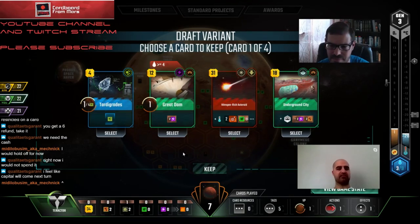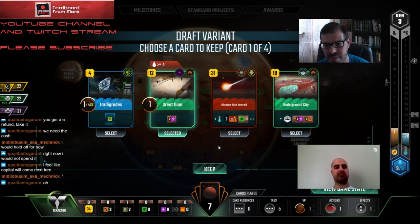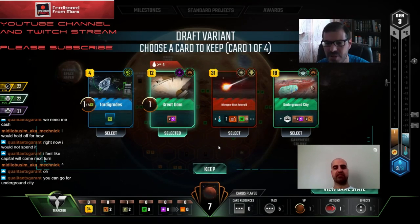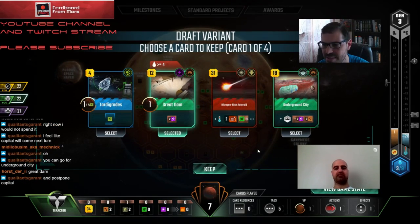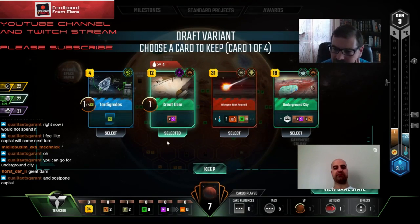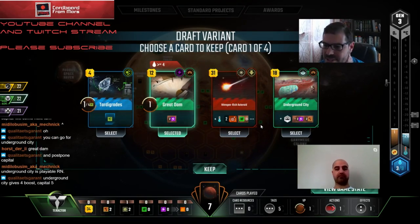Tardigrades - I don't think that's the microbe card we want. I think we want Great Dam. You like Underground City better than Great Dam? I think we take the dam, and if we wheel Underground City then we can play it - postpone Capital. Getting the city down is good, and Great Dam will let us get the heat boost going.